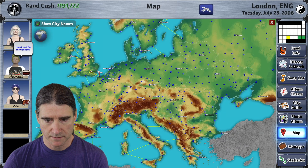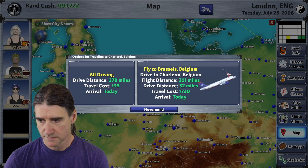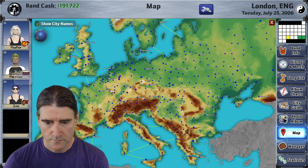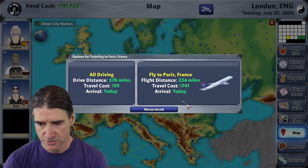Another thing you can do is double-click an area and it zooms in kind of like Google Maps. And if you want to travel somewhere, you click the city to travel there.